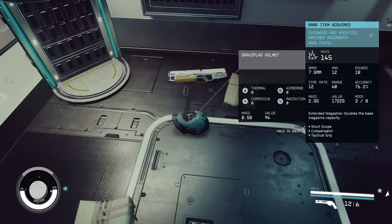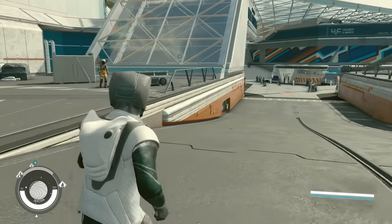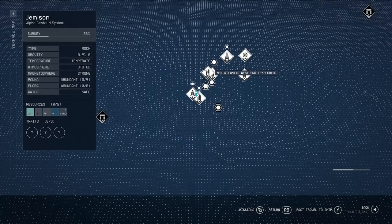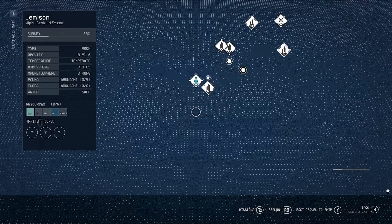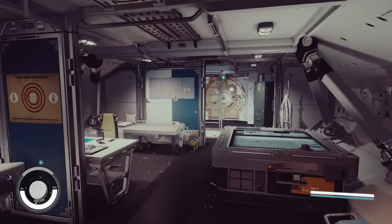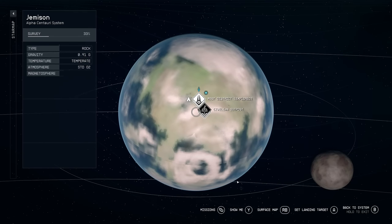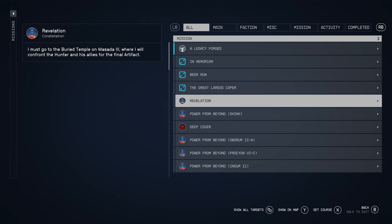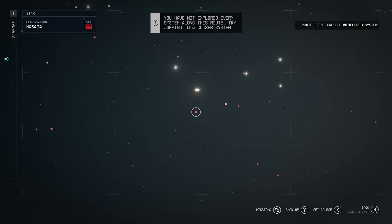This next simple feature helps you navigate faster around the game. If you hold in the menu button, you'll immediately go to the fast travel screen — you can skip the process of going to menu then the star map. It's a quick way to navigate, in addition to fast traveling through your missions.